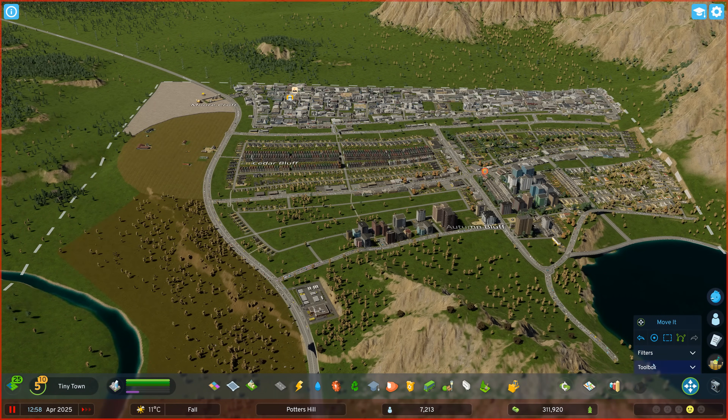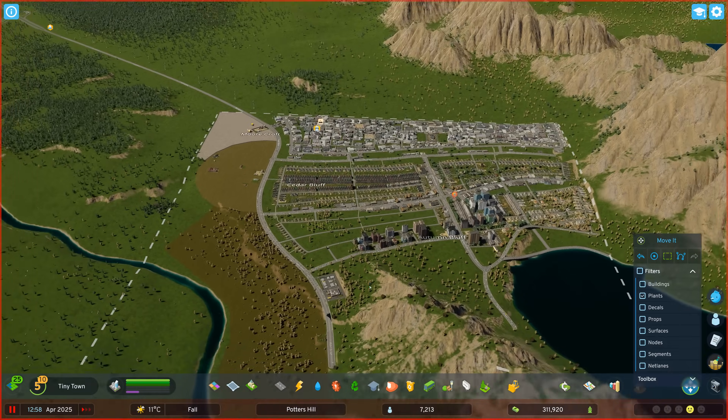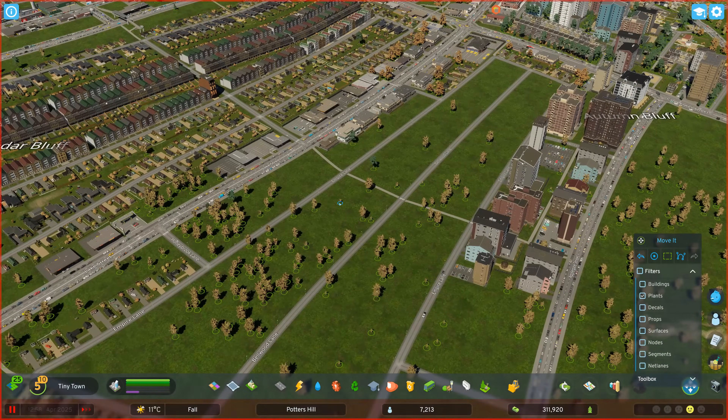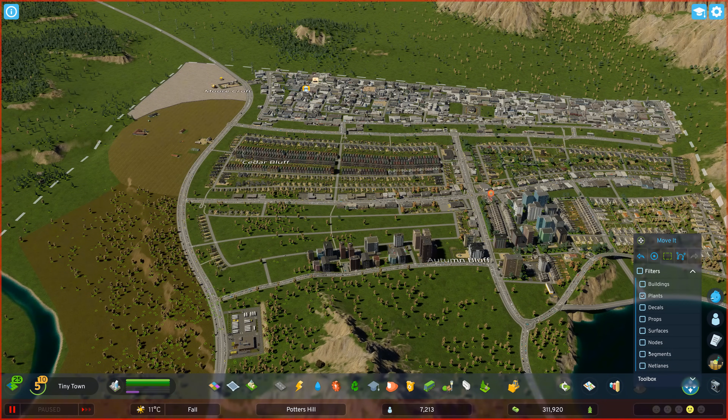While the Move It menu is open, you'll see more options down here. You can filter in and out objects that you want to grab. For example, in Marquee Mode you could unselect everything except Plants, drag a box over the whole city, and it will only select the plants. That works for all the other filter types as well. There's also the Toolbox — some of these features are really powerful, but go into the game and try them out yourself, as they can be really handy in very niche situations.